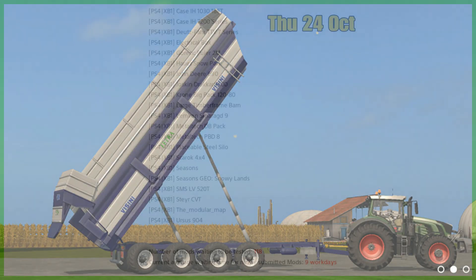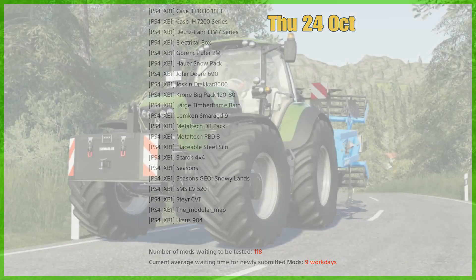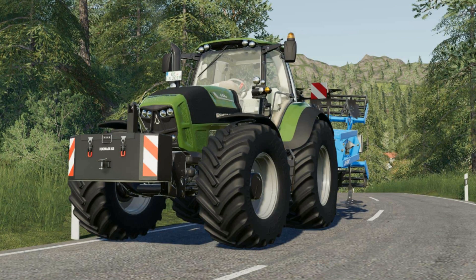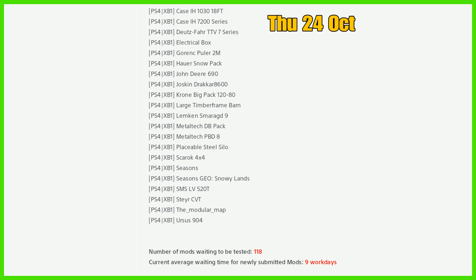Moving on to console, we have the Case IH 1030 18-foot, the Case IH 7200 Series, and I think that's an update — the Fendt TTV 7 Series electrical part, the Gonrec Puller 2M Power, and Snowpack is still there.